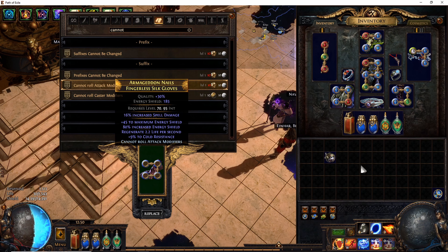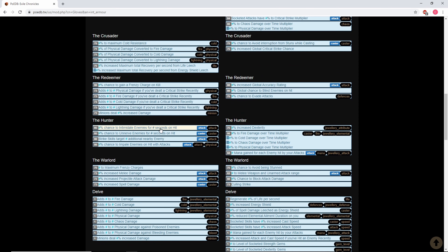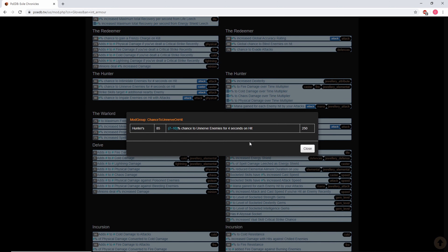I'm going to explain why this works. On the hunter's slams for gloves, on PUDB you can check it and it tells you all the modifiers you can get with a hunter's slam. Three of those are attack modifiers, so if you craft 'cannot roll attack modifiers,' you're guaranteed to get the one non-attack modifier, which is the unnerve on hit. This is a super rare mod — normally you wouldn't get it on the slam.